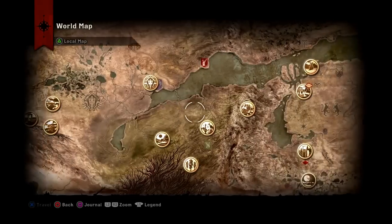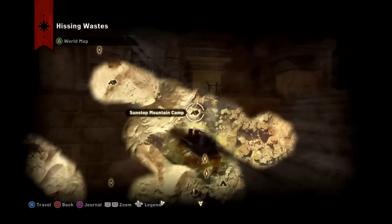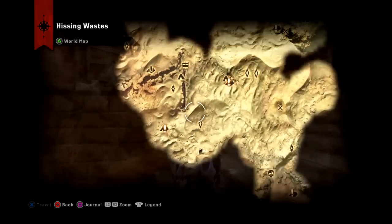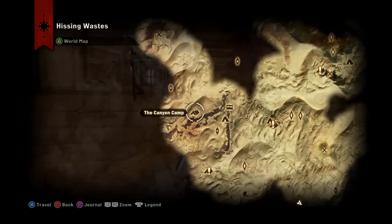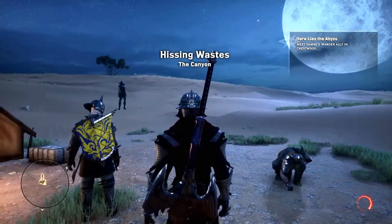The Hissing Wastes — right here — is where you will find the armor sets. There's a canyon with a merchant right there. The closest camp is the Canyon camp. You get into the Hissing Wastes through a war table mission. You have to get Skyhold first. I believe it involves taking out the Venatori from the west or something like that, and it'll bring you to the Hissing Wastes.